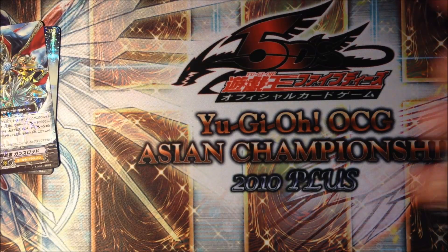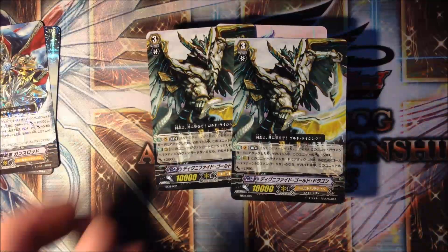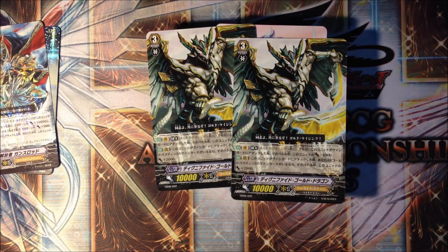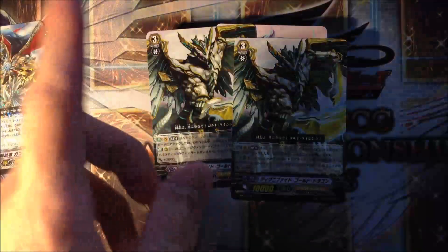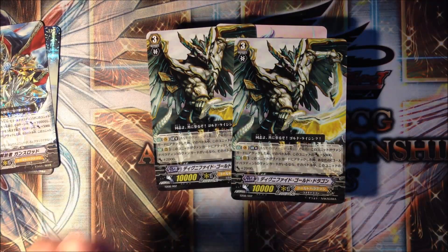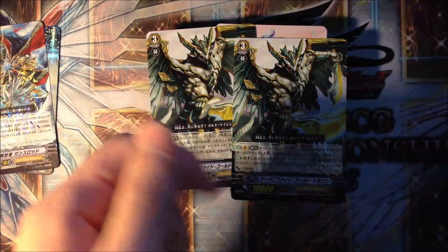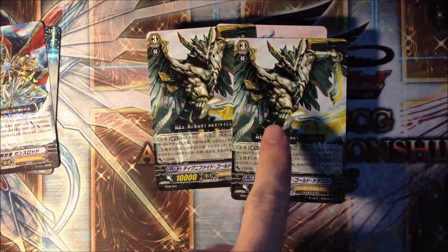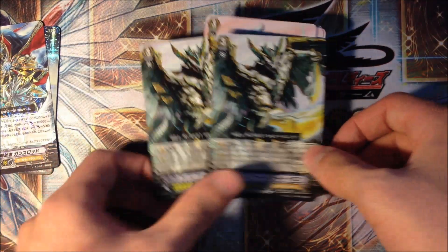The next card we have is two Dignified Gold Dragons! This is the best unit you want to ride on Gansalot. With a generic Limit Break 4 to gain 5k, and when it's a Rare Guard it gains 2k when attacking the Vanguard. So when you break ride this guy over Gansalot, you'll gain 10k and 3 Rare Guards gain 5k, easily hitting 35k. Play him - so good.